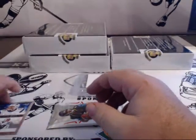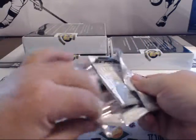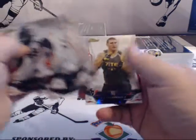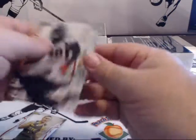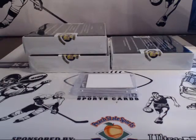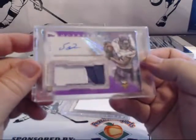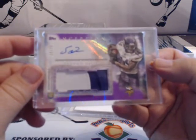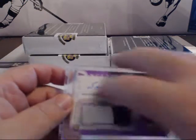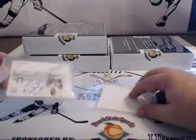Gronkowski insert, base, base. Rookie, rookie, rookie. Diggs, 16 of 75, two-color patch. R.F.P. Jr., Mr. Braun. Wow — that would be for the Colts.